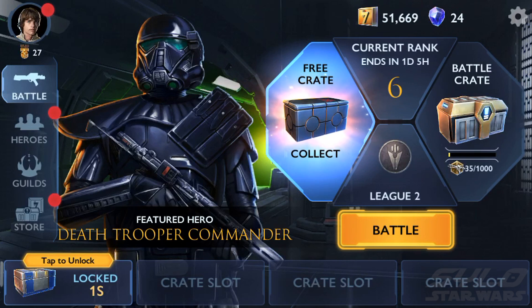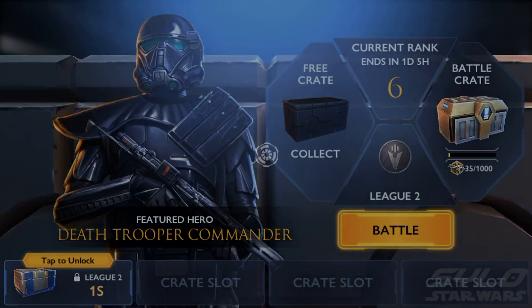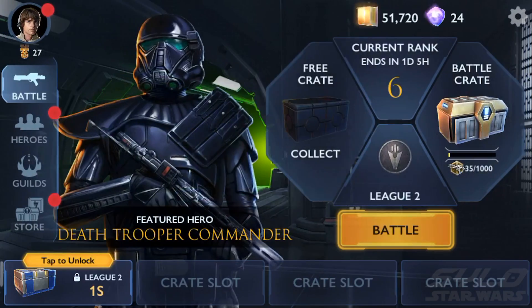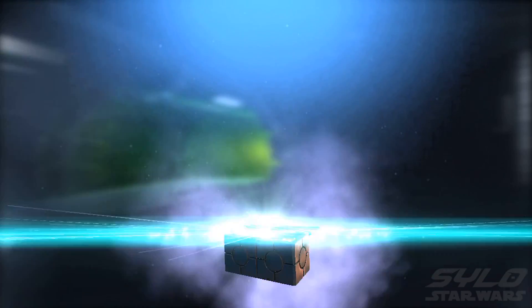This is Star Wars Rivals — the main menu. You can get a crate, check your rank, go to battle, there's guilds, a storefront. We're just going to quickly grab a free crate and see what we get. Okay, we got a stormtrooper commander, some credits. Let's check again.